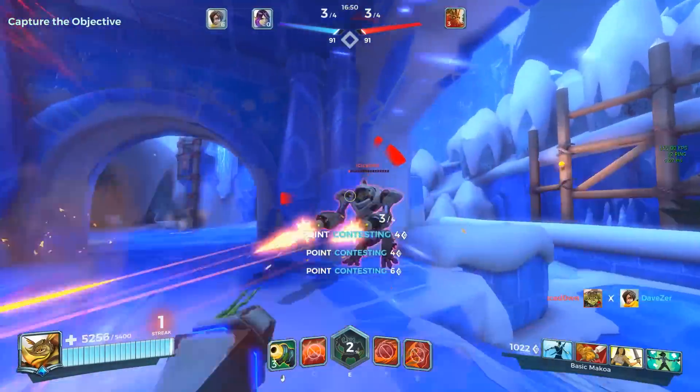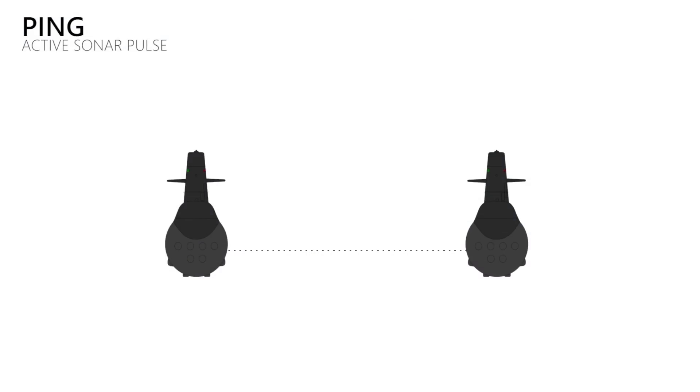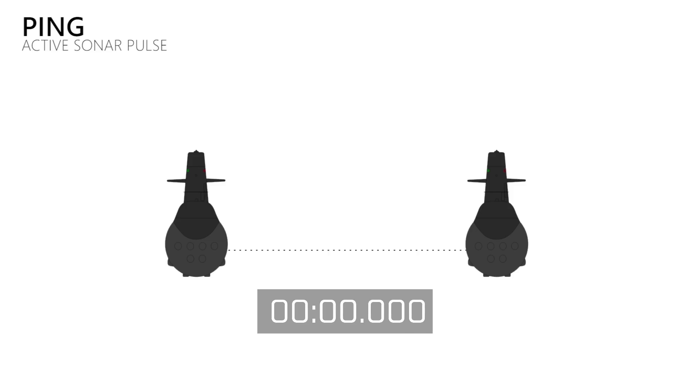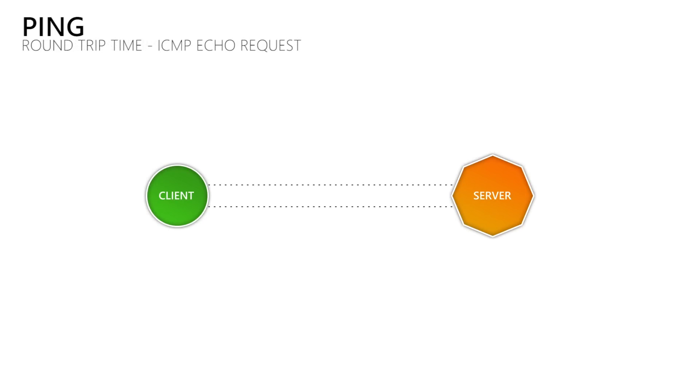Let's start with the ping. What is that and where does the term come from? If you have seen the movie The Hunt for Red October, then you might remember that scene where Sean Connery gave the order to check the distance to the US submarine with one active sonar ping. The way this works is that your ship sends out an audio signal, which then gets reflected by other objects in the water. On your ship you have microphones which then hear that reflection. If you measure the time between sending the audio signal and receiving the reflection, then you can calculate the distance between you and the object. The ping that we talk about for network connections is pretty much the same thing.